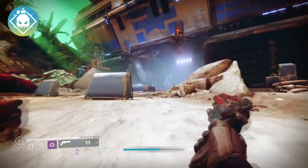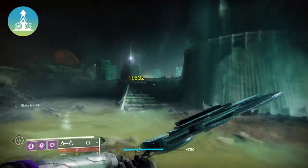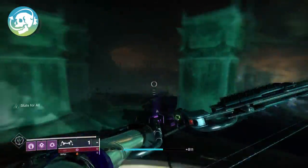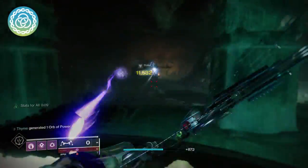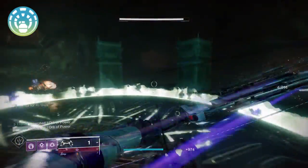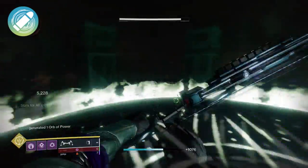Demolitionist will give you more grenade energy. Dual Loader will load three shells at a time. Elemental Capacitor will further increase your stats based on your currently equipped subclass. Encore will have an increased duration. Ensemble will further increase your handling and reload speed when allies are nearby. Explosive Head will increase accuracy. Explosive Light will increase projectile velocity. Eye of the Storm will now increase stability.